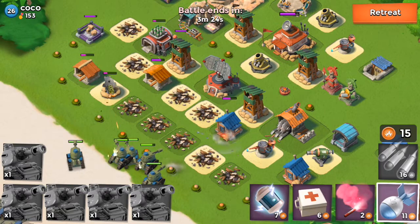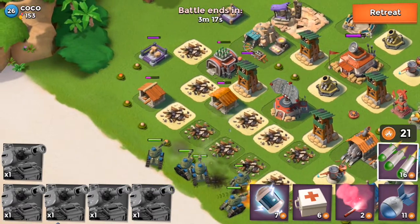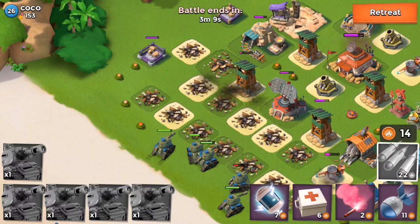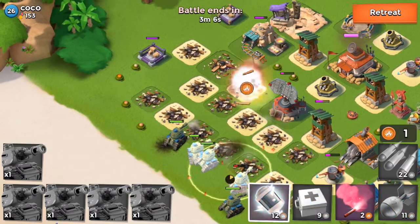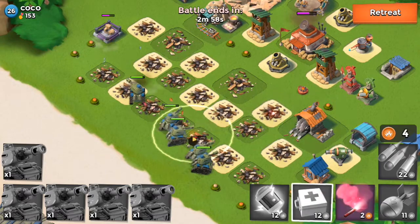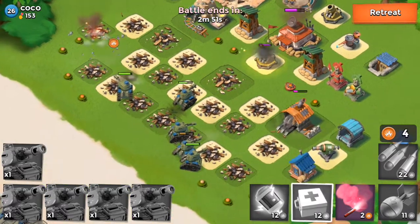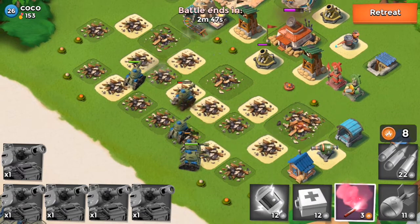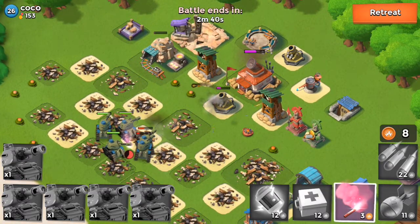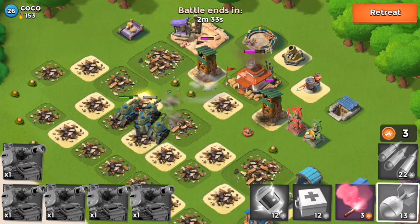Remember, I told you that one weakness of tanks is the sniper tower — it hits quickly and aims directly at troops, which can drain their HP fast. The machine gun also attacks very fast, but the sniper tower targets and fires quickly. As you can see, one of my tanks is down to a quarter health and has turned red because of the sniper tower. I think two of my tanks will die.